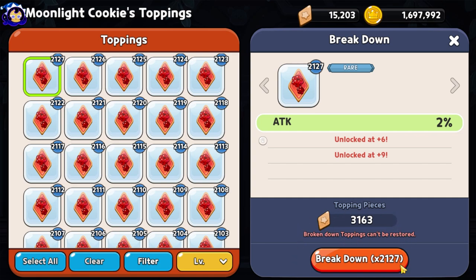This is an efficient way to gather topping pieces so you can continue upgrading other toppings. I highly recommend that you do not level up rare and common toppings. It's simply not worth the resource investment — that being gold, topping pieces, and even the stamina jellies you use to farm them.